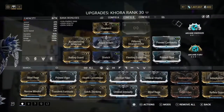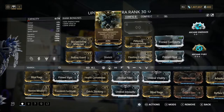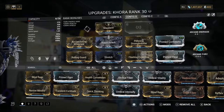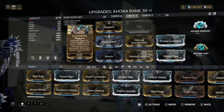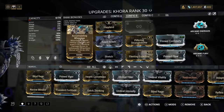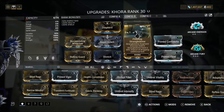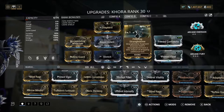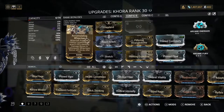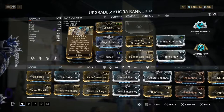So with the build we have the Shepherd mod - it's just the base polarity already on the frame, you can forma for it if you want but it's the automatic one. Now I want to go through a couple of mods you definitely need. The Whipclaw augment you want 100% and you also want Pilfering Strangledome. These two are really good. Pilfering basically gives you extra loot when enemies are inside the Strangledome. The Whipclaw augment gives more damage - hitting three enemies grants a 35% stacking damage bonus to subsequent Whipclaws.